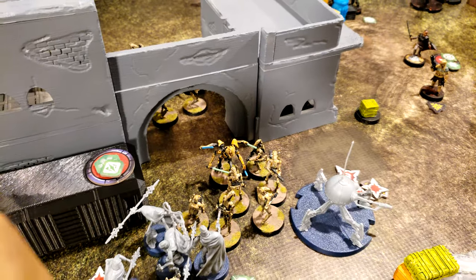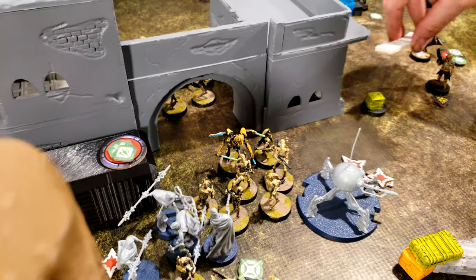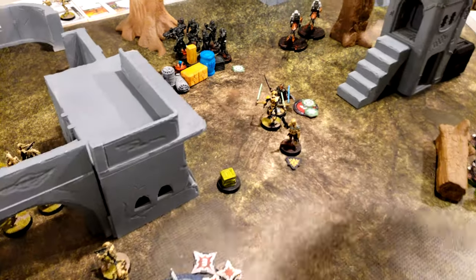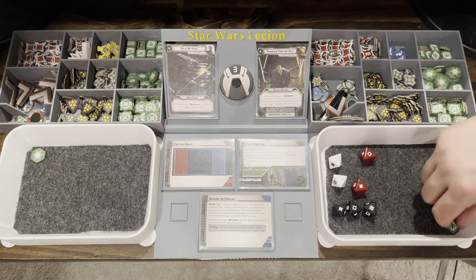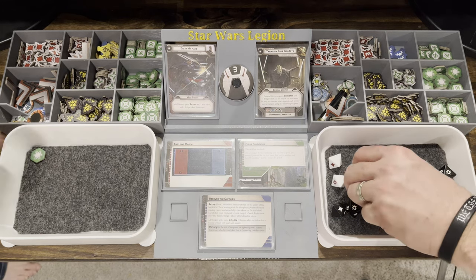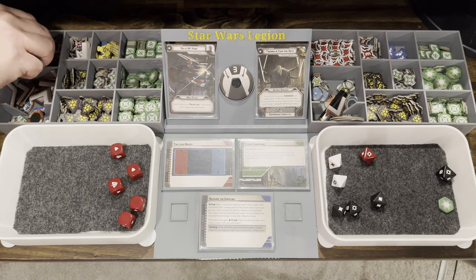Round three. I'm going to activate Grievous' card, which is going to make him run up and flurry. After his activation, he's going to move into melee with Gideon — melee attack Gideon and burst everybody within range one. I'm going to use a surge to make that hit. I cancel one with my dodge, leaving five hits. I save three, so I take two wounds. Gideon does surge to defend.